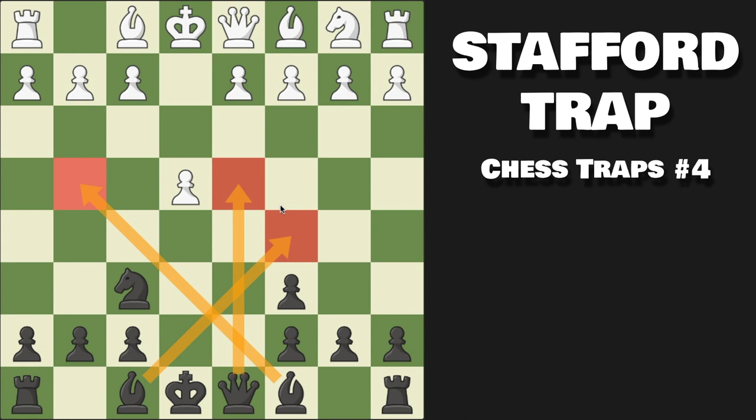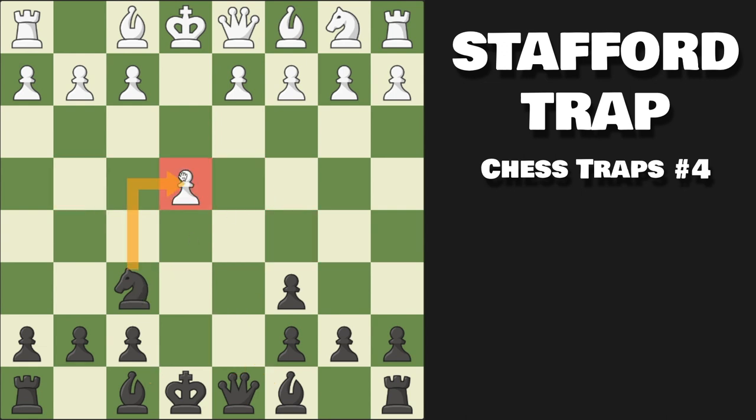Because we're attacking white's pawn, they're going to defend it with pawn to d3 — by far the most common move. Now we go bishop to c5. This is a very typical move in Stafford Gambit positions, targeting the f2 pawn and square, which is very vital for white to protect. White can blunder it right away with bishop to g5.